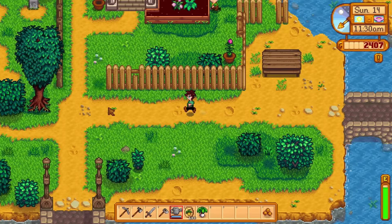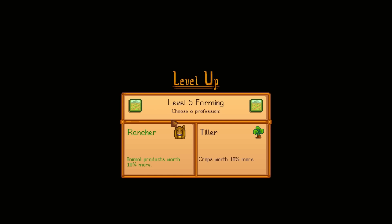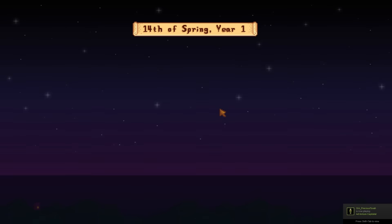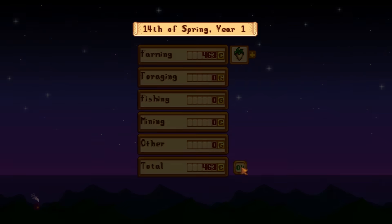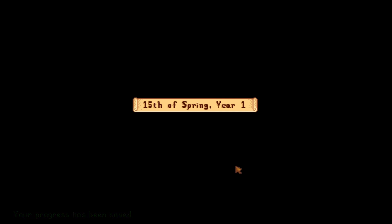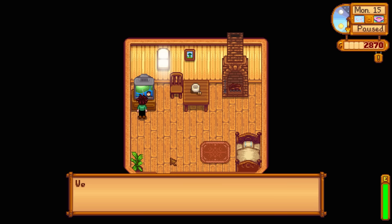I'm going to plant all of our stuff and then we'll go from there. Another quick sleep here and — ooh, we got a level up! Level 5 farming: Rancher or Tiller? Animal products worth 10% more, or crops worth 10% more. I have a feeling I'm going to be more crop-based, so I'm going with the Tiller, which is basically going to make our crops worth more. We got a little bit more money from the second parsnip harvest. We'll save that money and worry about watering our stuff.